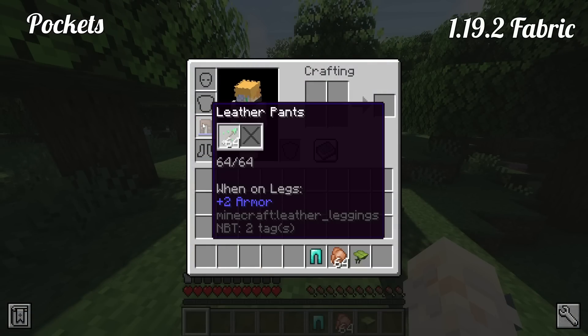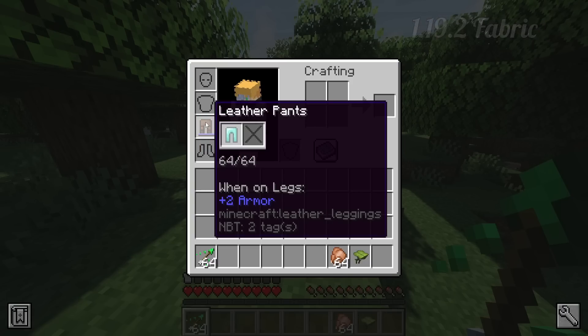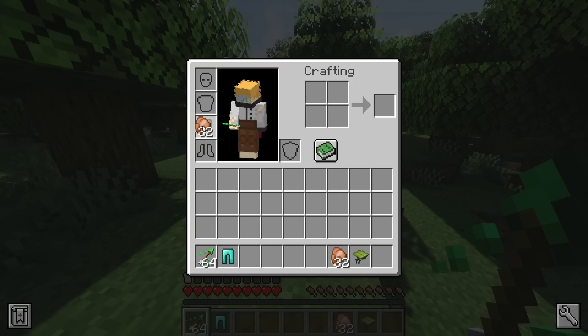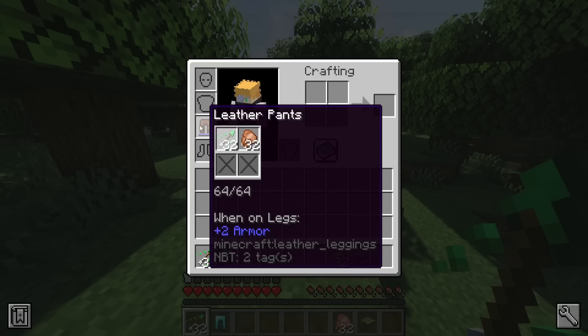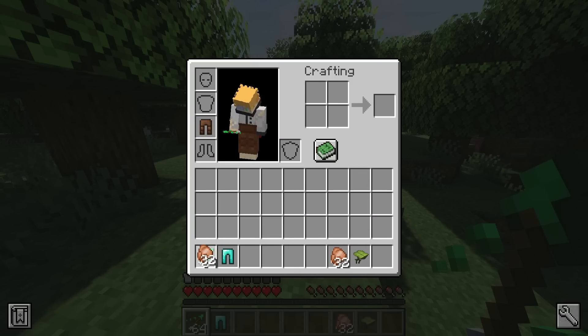Pockets — 1.19.2 Fabric mod. A small mod that I personally think is very clever. You find leather pants not helpful at all, but what if they had pockets? This provides some more storage space for early-game adventuring.